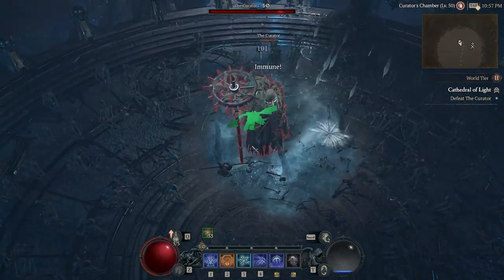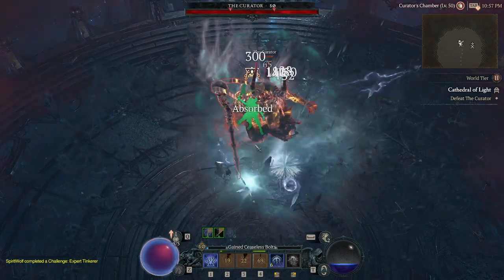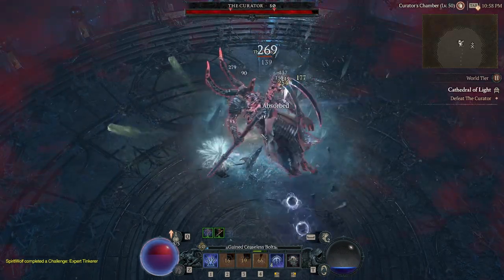He starts off slow — he takes a moment to get up — so that's your ultimate opportunity to just spam him at the beginning and get a big burst right out of the gate, just to save you some effort.